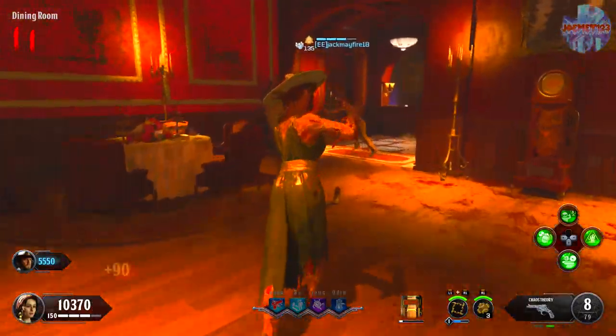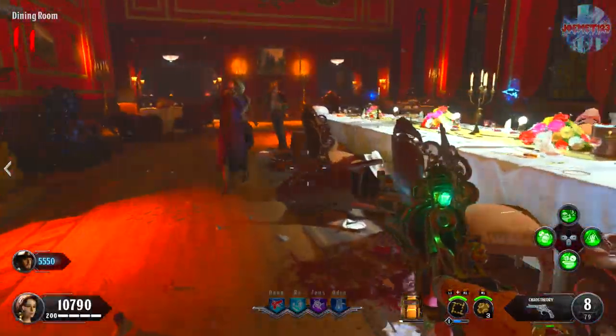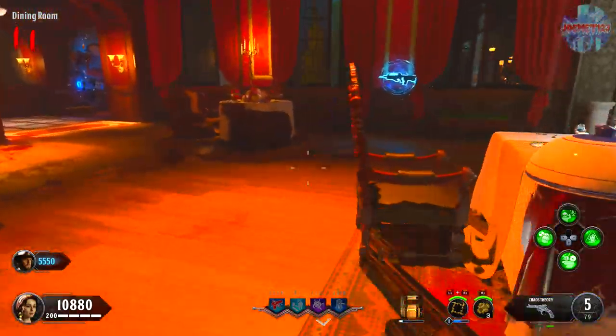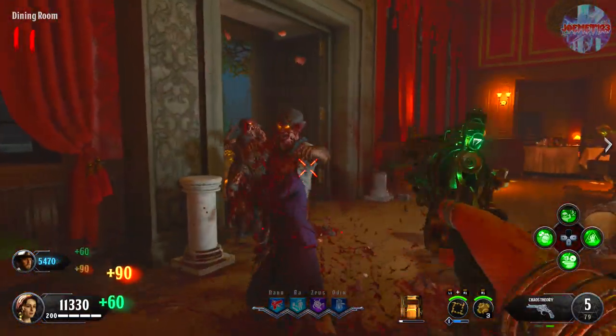Alright, so in this video I'm going to be showing you guys how to get the insane steak knife melee weapon inside DLC 1, Dead of the Night. It's freaking amazing, and it one-hit zombies into the mid-30s, similar to the spoon from Blood of the Dead, making it an absolute perfect addition to this map. So let's not waste any time and jump straight into the video.